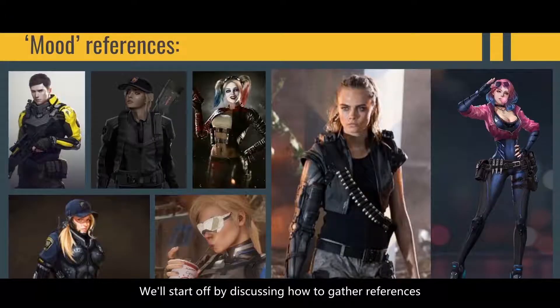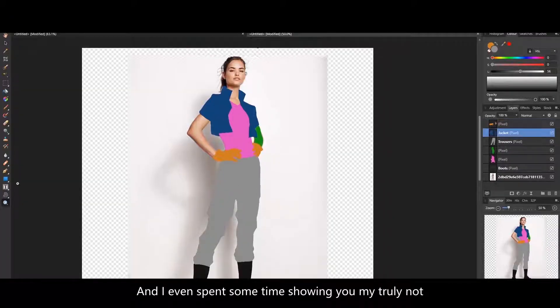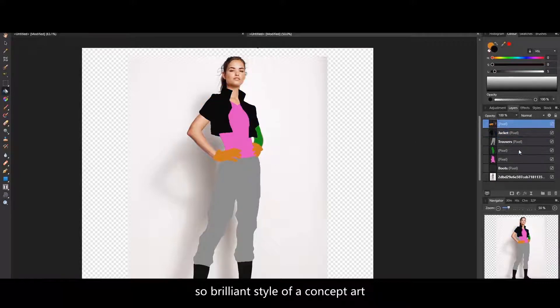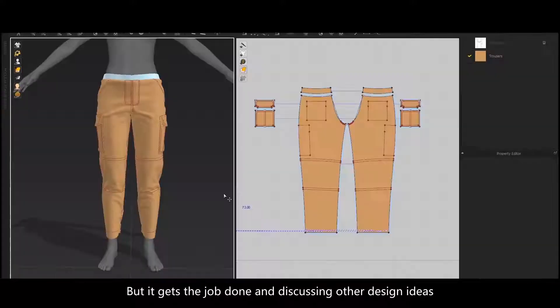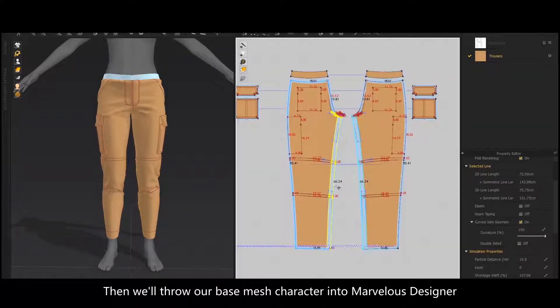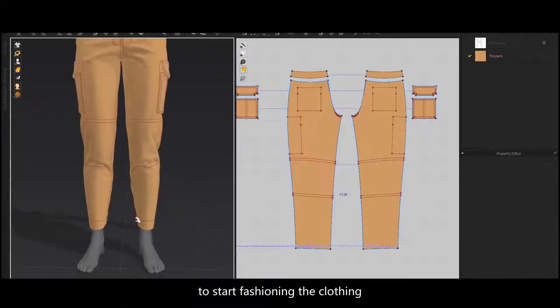We'll start off by discussing how to gather references, and I'll even spend some time showing you my truly not so brilliant style of concept art — but it gets the job done — and discussing other design ideas. Then we'll throw our base mesh character into Marvelous Designer to start fashioning the clothing.